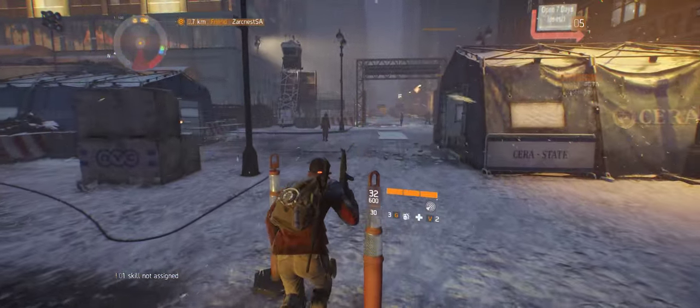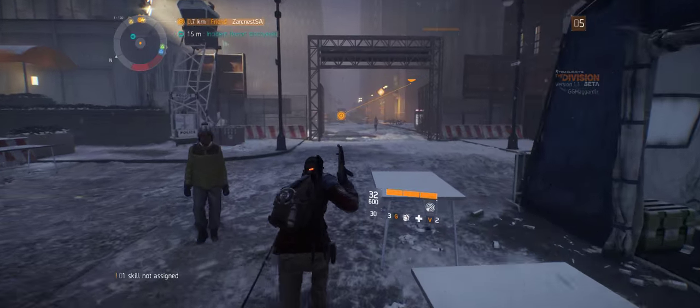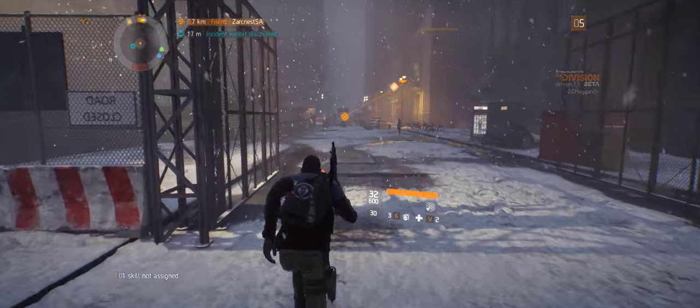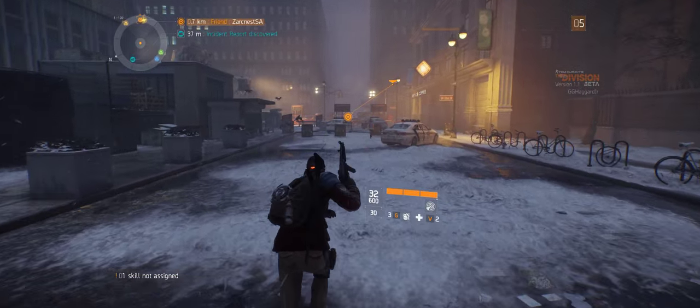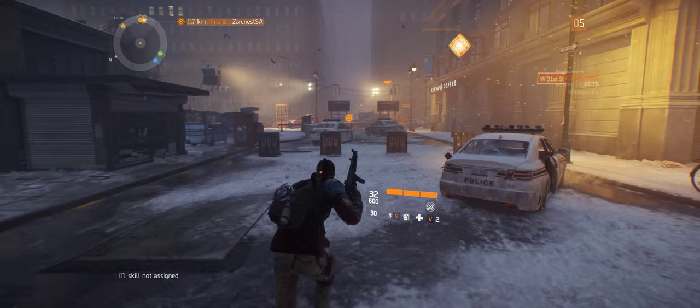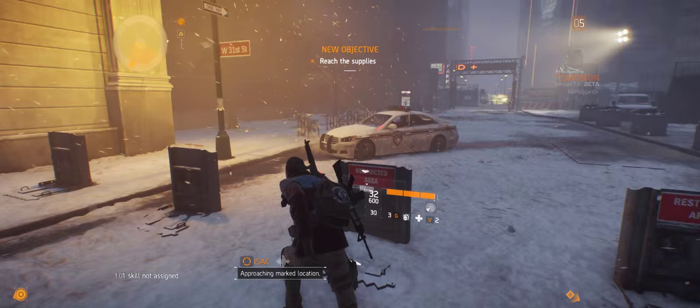I don't understand it... So this beta has, what, two main missions? Two story missions, random side missions, and the Dark Zone.